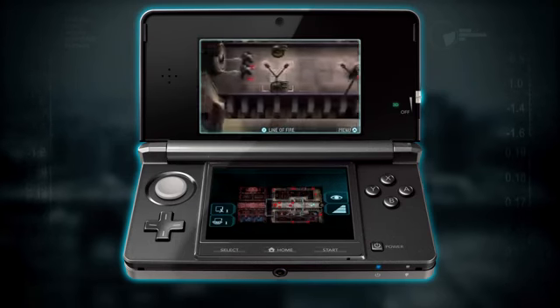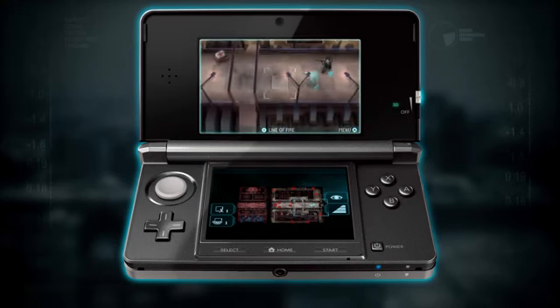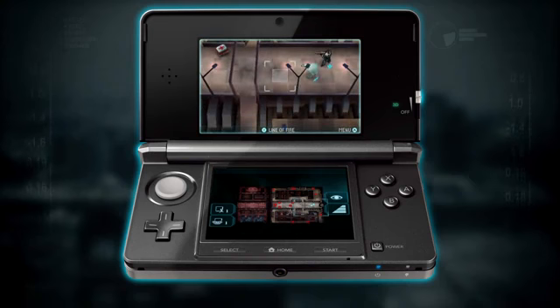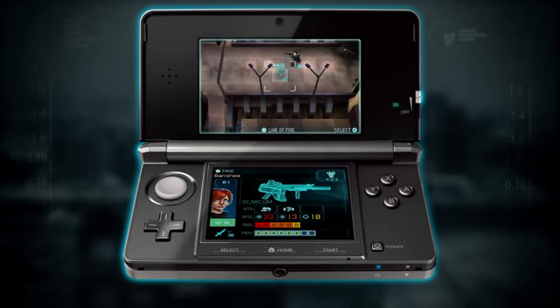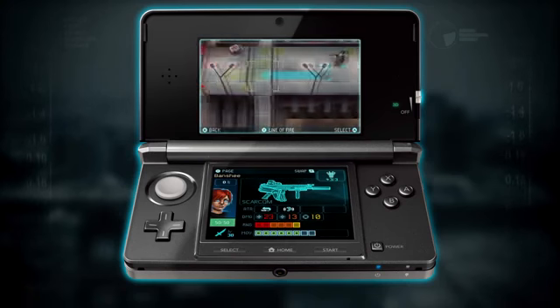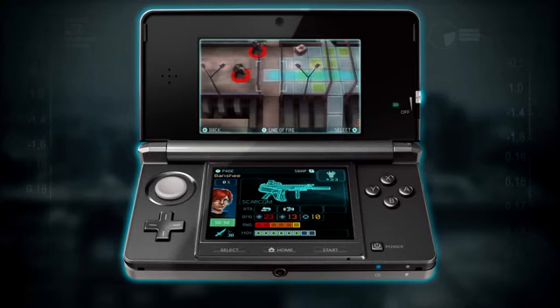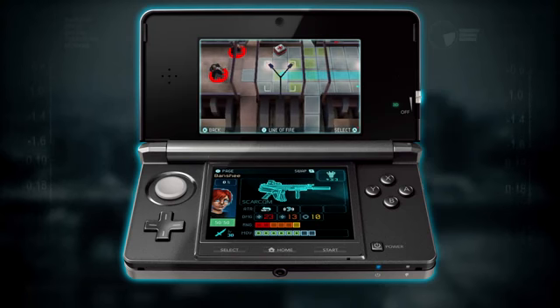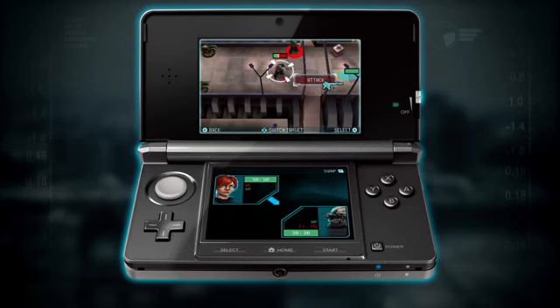If we look around we'll see some enemies above us, some to the left, and there's some below. Fortunately our guys are armed with some pretty heavy weapons. It's a turn-based game, so I'm going to select Banshee here. I'm going to move her up to attack some enemies on the left. The green squares indicate all the positions that I can actually shoot from, so I'm going to move to this position.